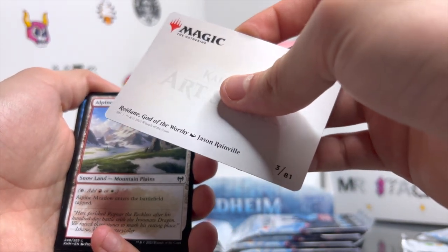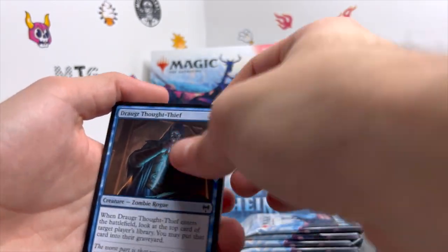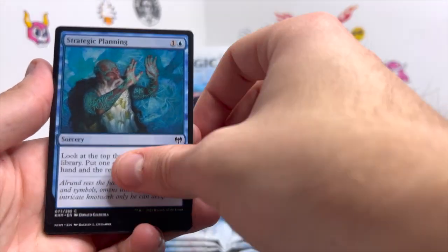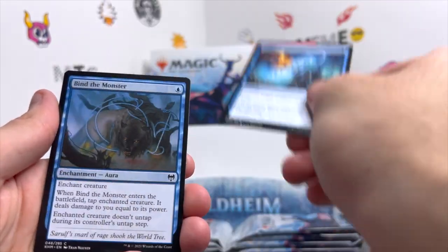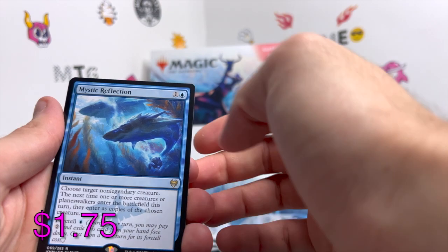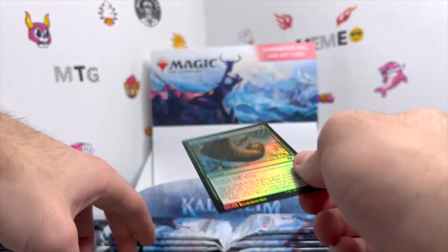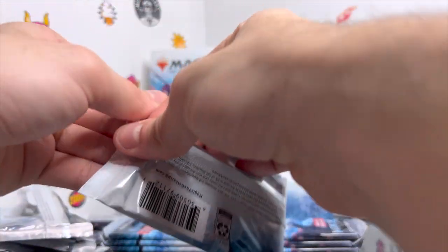Reidane, God of the Worthy, Alpine Meadow, Draugr Thought-Thief, Run Ashore, Strategic Planning, Mist of Lejara, Brinebarrow Intruder, Annul, Bind the Monster, Clarion Spirit. We get a Mystic Reflection — don't think I've seen that yet — a Svella Ice Shaper, and a holographic Broken Wings.